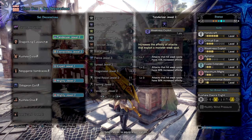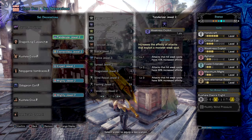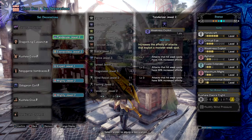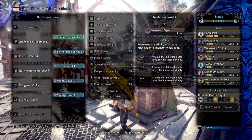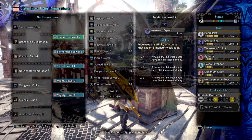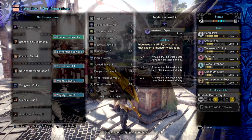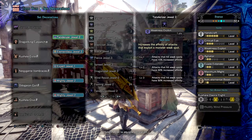Agitator 2 for the small boost to attack and affinity, which is always useful against any monster. Evade Extend 2 for the extra back-jump spacing, which is honestly a really great skill for Switch Axe — when you're in sword mode most times you won't have enough time to sheath or dodge, so having this skill will come in handy for unexpected moments. Maximum Might 2 for that extra 20% affinity to help cover the weapon's minus affinity. And lastly, Non-Elemental Boost to significantly increase your weapon's base attack value by quite a large amount.